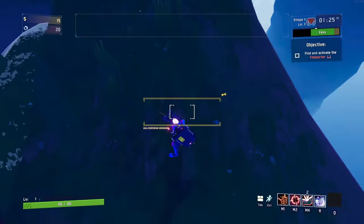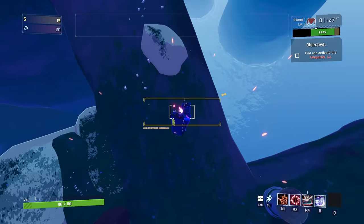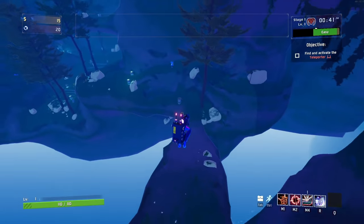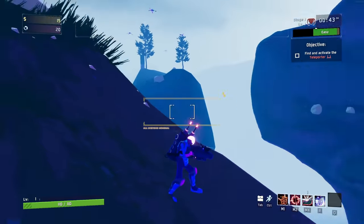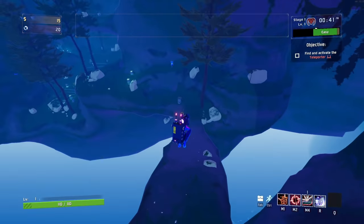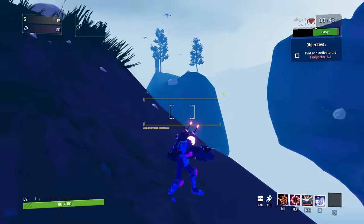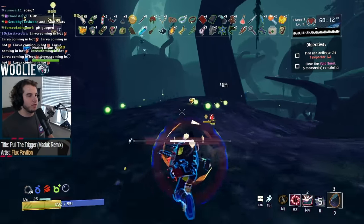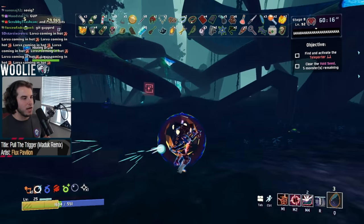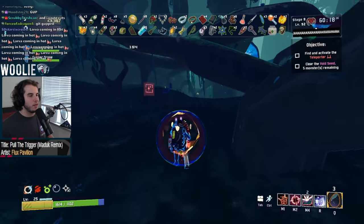For example, if you want maximum height, stand directly on top of it. Where if you want maximum distance, stand one or two steps away and face as dead on as you can to the point that you wish to reach. Even a slight deviation can change your momentum and overall trajectory quite drastically. Also, if you jump right before the explosion, you will go farther and higher than if you do not. But as you're practicing these basic jumps, you may notice that you're taking a bit of fall damage, or maybe that you're not taking enough because you want to go even higher and farther.